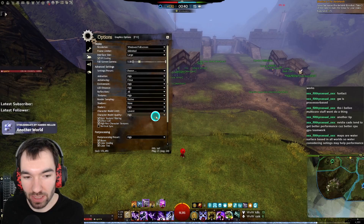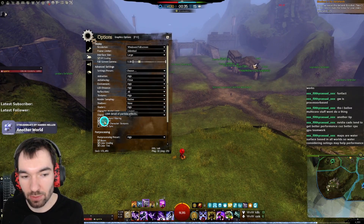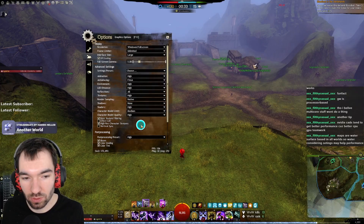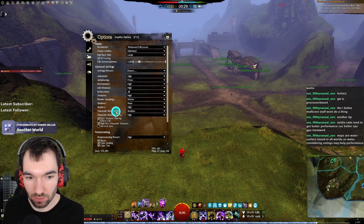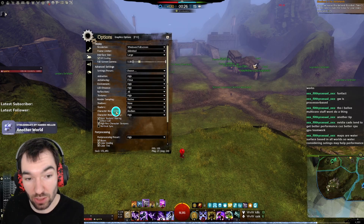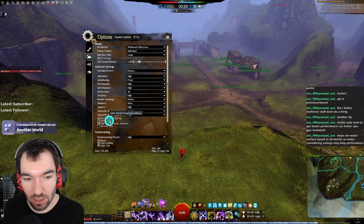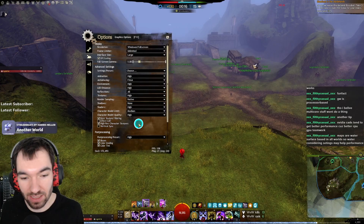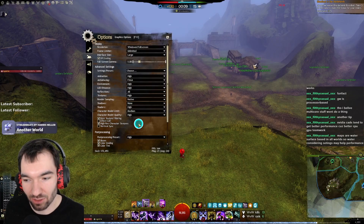Those would be my settings for getting more frames in an Open World scenario. As soon as I'm in PvP, I swap to a different setting, because I want to see all my enemies — not only the players, but also all their minions — so I set character model limit to medium. It's also very important to see every single attack that is cast, because in PvP there aren't that many, and you need to see them to dodge them.